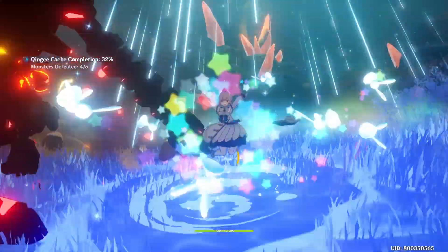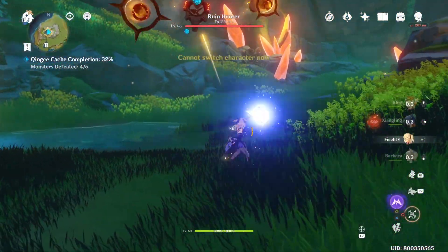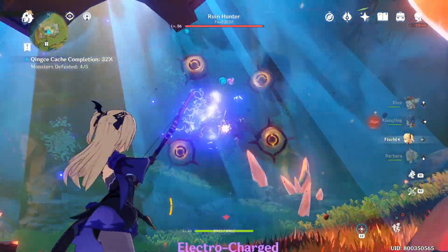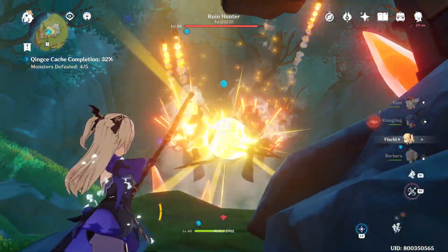Once all 4 Ruin Guards have been defeated, the Ruin Hunter will appear as the final boss of this quest. I would highly recommend taking out your archer and targeting the glowing eye of the hunter to disable it. This is the weak spot, so you'll have to target it as often as you can.